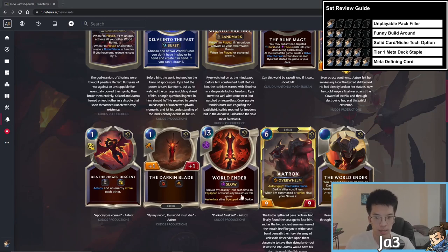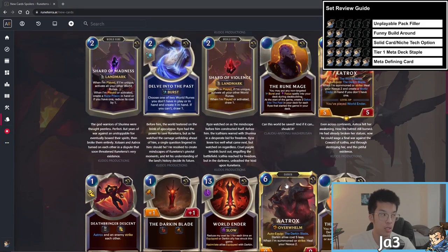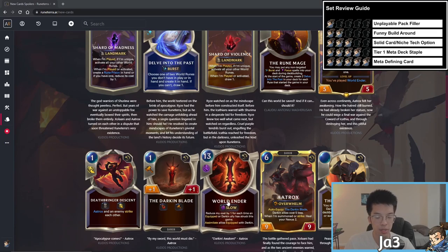The World Ender card itself is really good. If your opponent kills Aatrox, you can put the Darkin Blade onto any other unit and then World Ender transforms that unit into Aatrox — the interaction I think I definitely underrated. This World Ender effect is absolutely insane and potentially game-winning on its own. And even if it only brings Aatrox back, that's good because level two Aatrox is a six mana 9/9 overwhelm with region, and makes his Darkin allies cost five less.